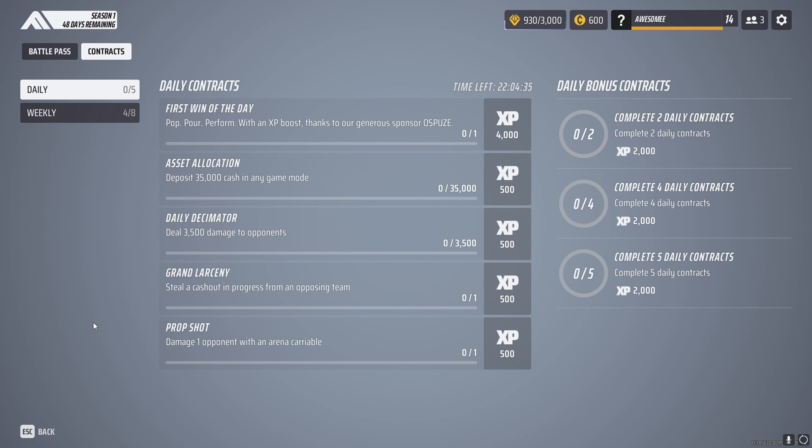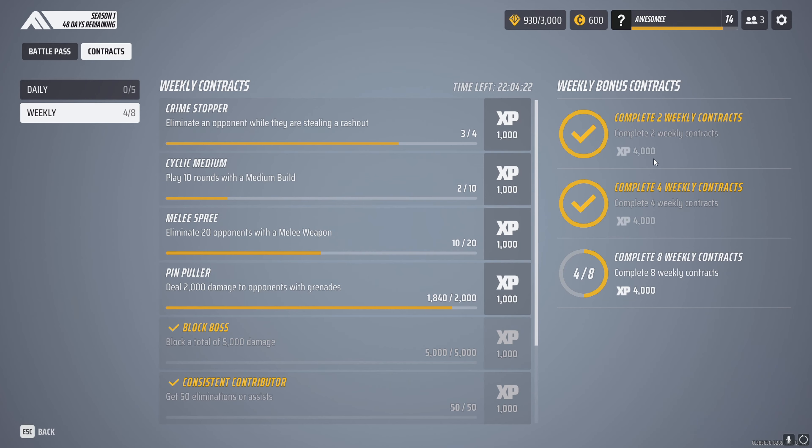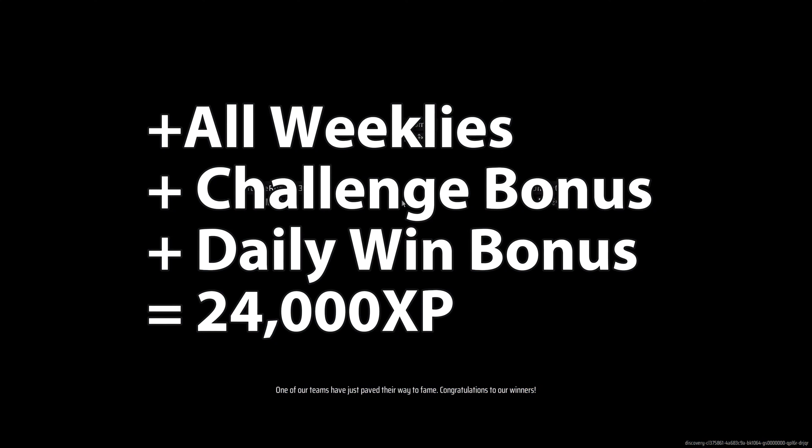The first thing you're going to want to do is check your contracts. You can see that each contract gives a decent amount of XP, but the real XP maker is the 2, 4, and 6 completed contracts — this gives 4,000 XP each time. Also, the first win of the day is 4,000 XP, so playing and ranking high in tournament modes gives you a substantial amount of XP.